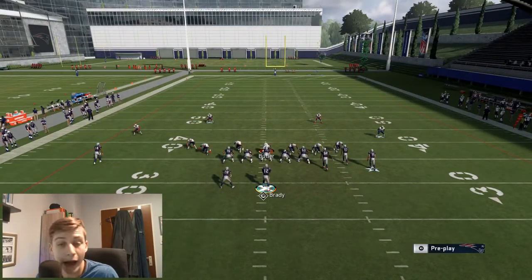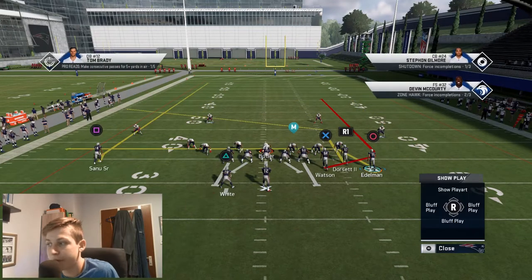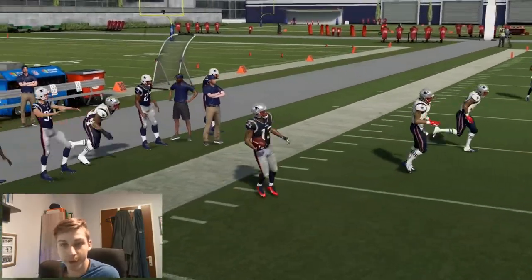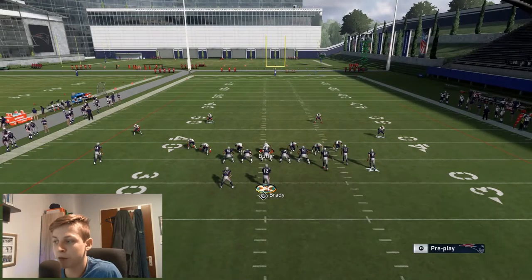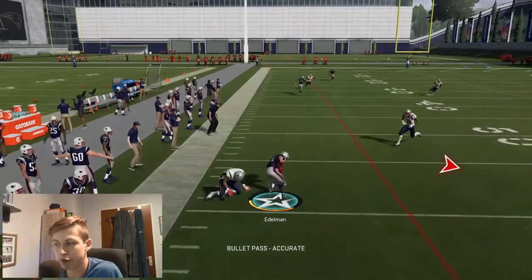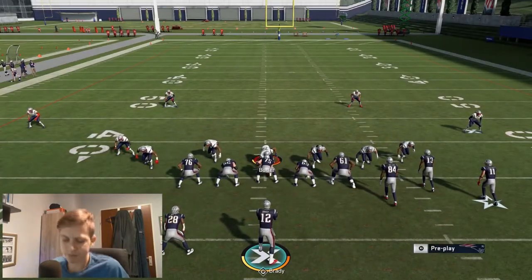How I would personally defend something like this is I would play hard flats to take care of the drag routes, and then personally cover the post route with my user. Manning up to show you — man coverage isn't going to be good or do anything against this corner and post route just because they're so good against man coverage. But if you user that post, it's obviously not going to get open. Let's imagine you have a competent user who takes the post route away manually and you don't have the drag to throw to because he's running straight at a hard flat — then this play is going to be covered.